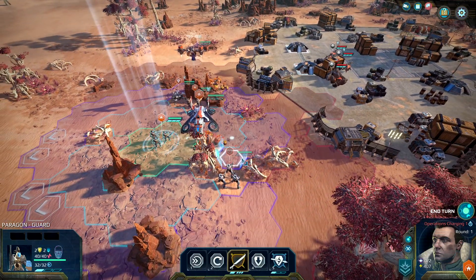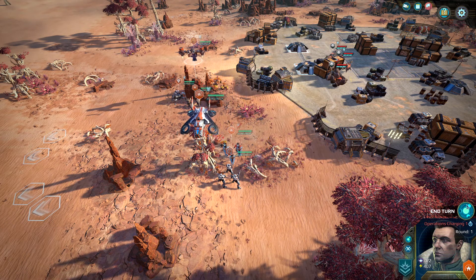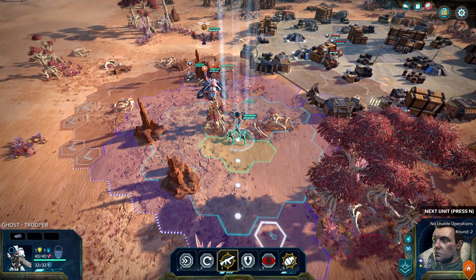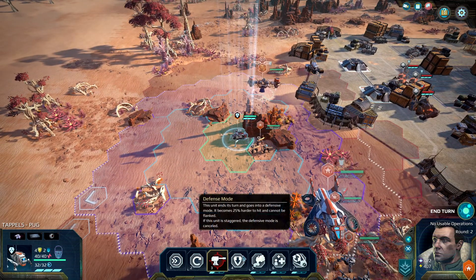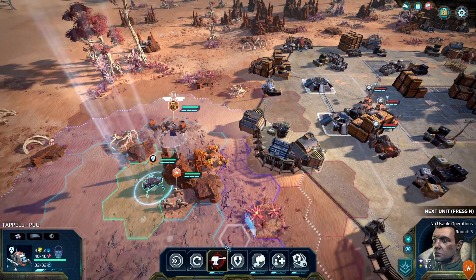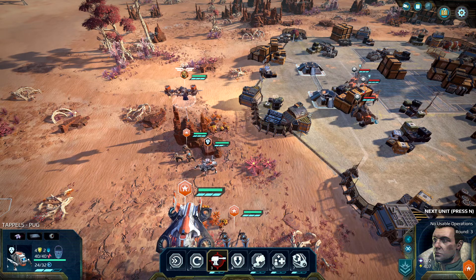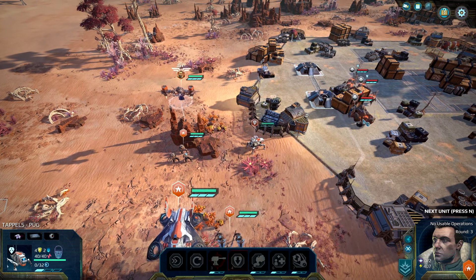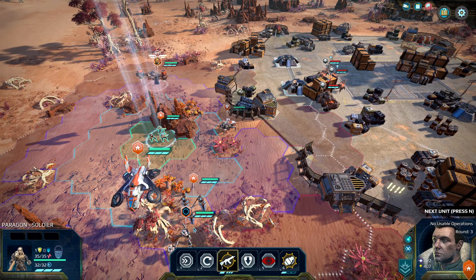A Peregrine Guard. They're all defending — you know what, we're defending as well. Let's see what they can do. Everyone in defense mode, then we have to do something different. We can reach him — yay, we hit! Nice. Improbable, not impossible, but improbable.